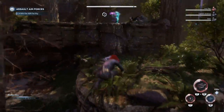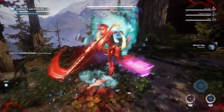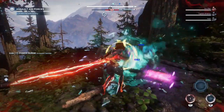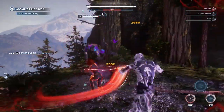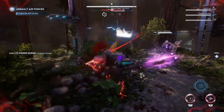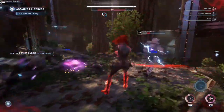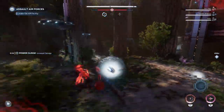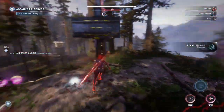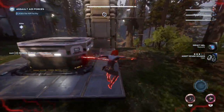They're all gonna spawn in and you're gonna want to run on over to that boss. Don't worry about the ads, just worry about the boss. This is exactly why I said the flying character looks better. Kill the boss, grab your gear from that, and then run away.